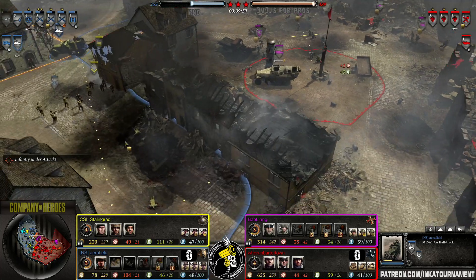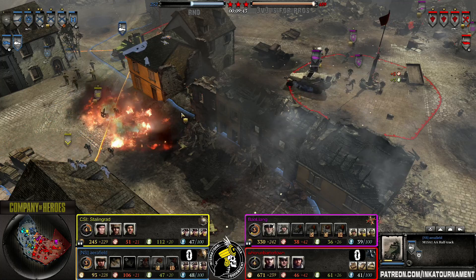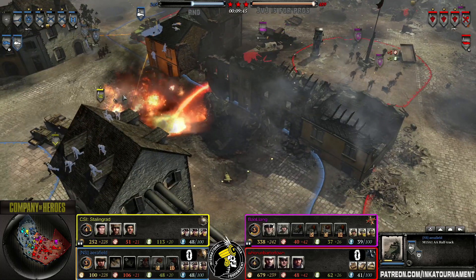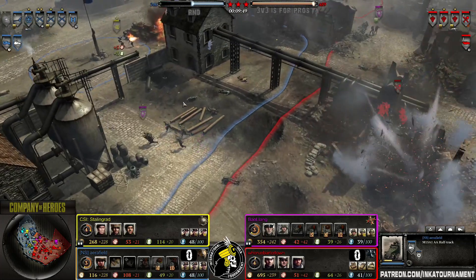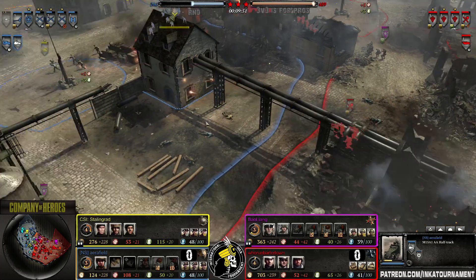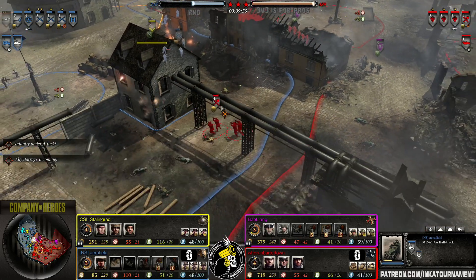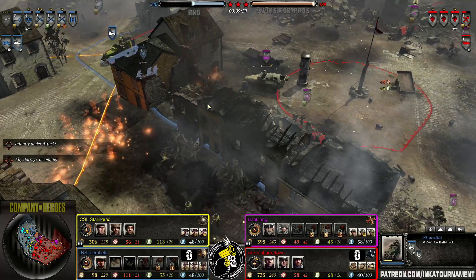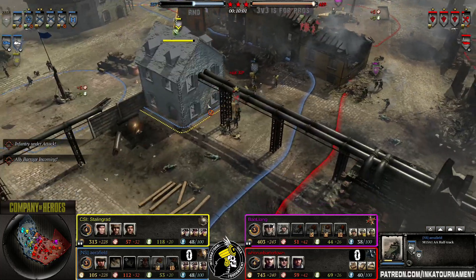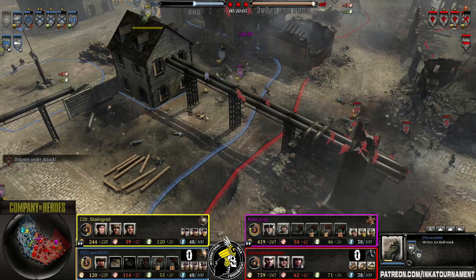The VP situation is really bad — 252 against 400. I'm surprised actually. I didn't expect that. Team GBG4Pro already practiced this map. They know where to position their units, they know where to push, and they know they have to keep pushing the whole time.